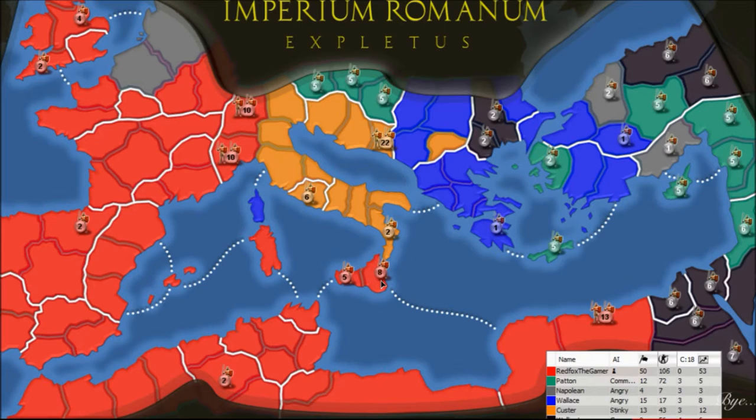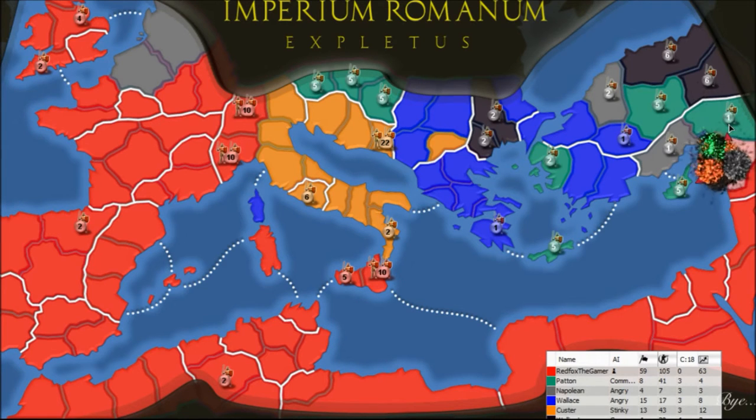I'm going to put 10 on each of these, and then I think we're just going to put the rest on here. Because then we can really start to break down those blacks and greens. So let's start by going here. The defenders' advantage will help them, so we will deplete our troops along the way. But what I'm hoping to do is just break down some of these armies to make them very weak. And that's worked out all right so far.